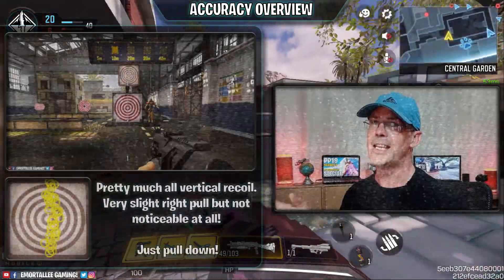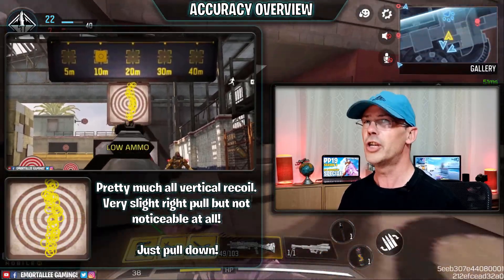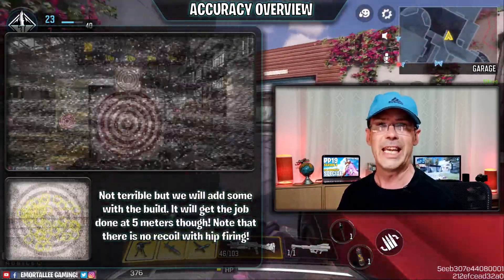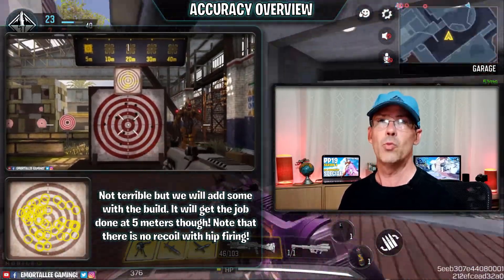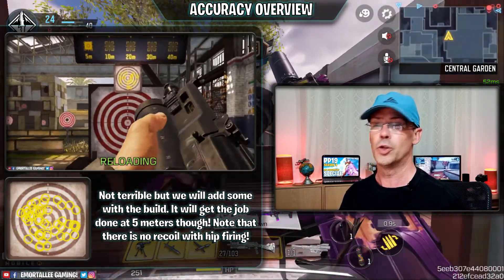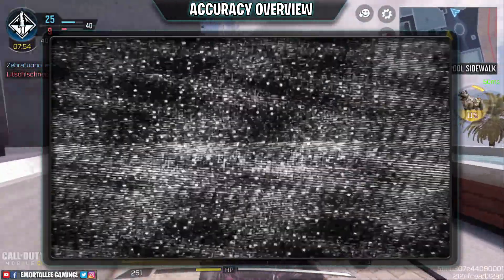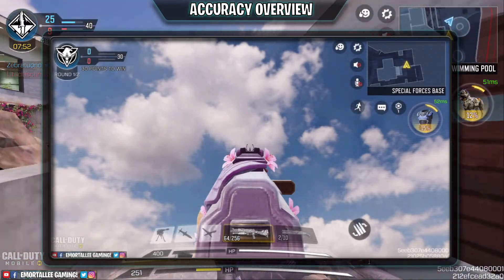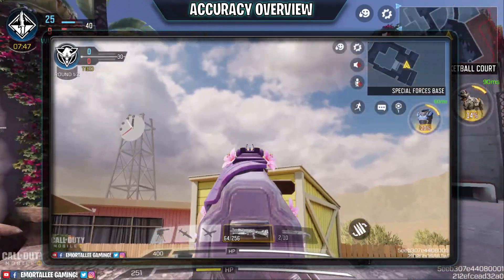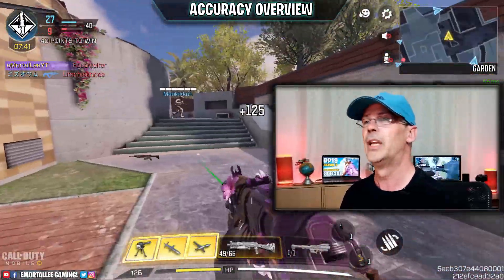You can see in the video the recoil is basically straight up - there is a minor pull off to the right but you're not going to notice it, even at range. Just pull down. For hip fire at five meters it will get the job done; it doesn't have any recoil, it just sits there and points straight - really helpful. The iron sight kind of bugs me a bit, there's a lot of gun visible with just that little thing at the end, but you get used to it quickly. I'd try to get used to it rather than using a red dot.